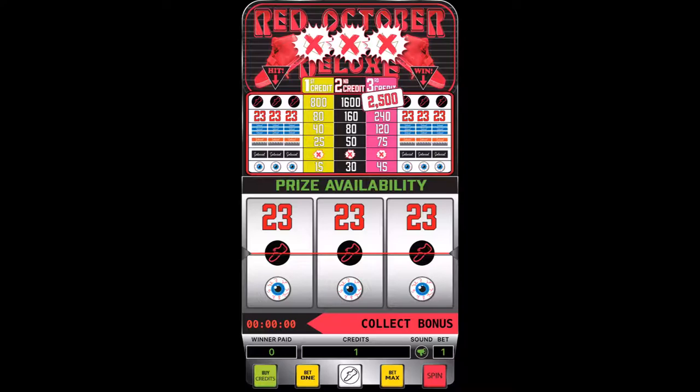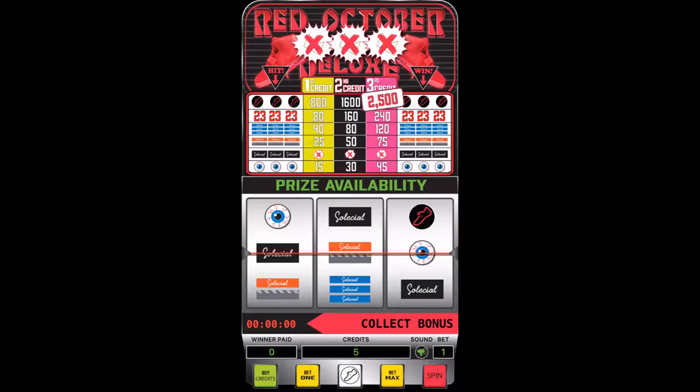Red October Deluxe is a fun casino-style game — imagine if you were in Las Vegas playing on a physical slot machine. We sat with some of the engineers who designed those same slot machines that exist in the most popular hotels in Las Vegas, and with their help developed a game and algorithm suitable for fair play on your smart device. Using a credit-based point system, you will use credits to place a bet — one credit is equal to one bet.